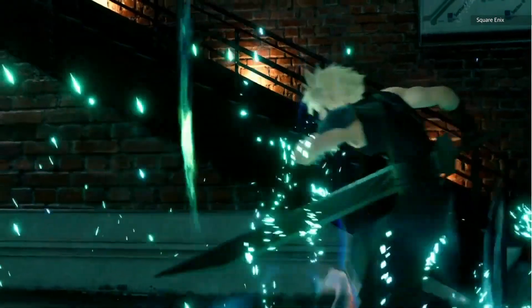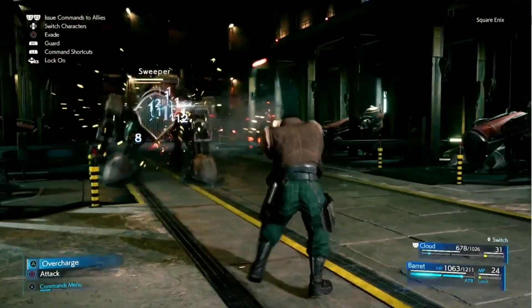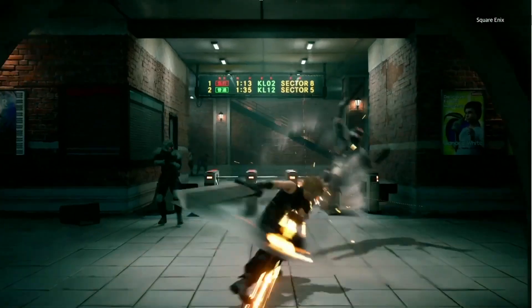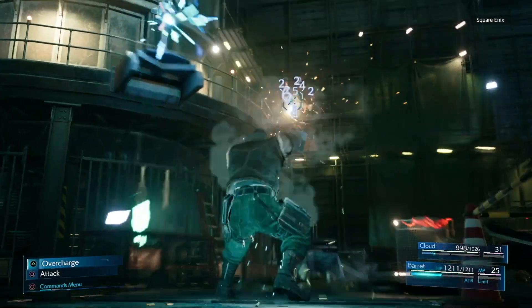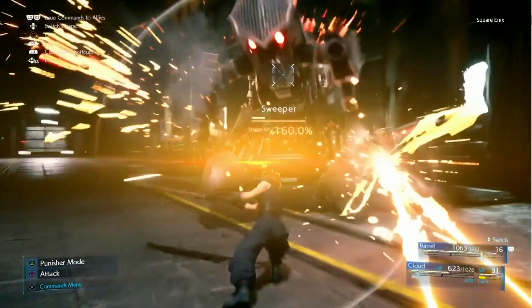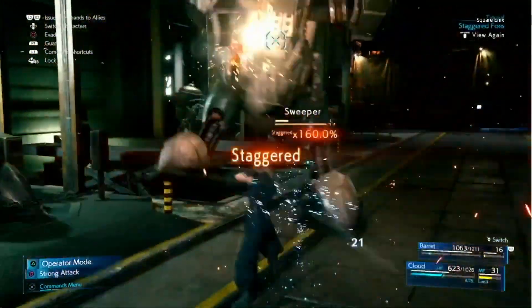Each character's weapon behaves differently. While Barrett's long-range gun can auto-attack if you hold the button down, Cloud's attacks are literally press-by-press, taking more time and keeping guard and evasion options available as you slash away. Protagonists can defend, but they can also evade by pressing circle, or simply steering the character out of harm's way. Barrett and Cloud aren't particularly agile, however — hopefully future characters might be a little more nimble.